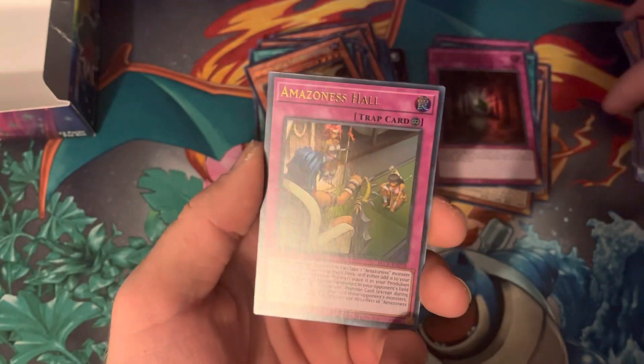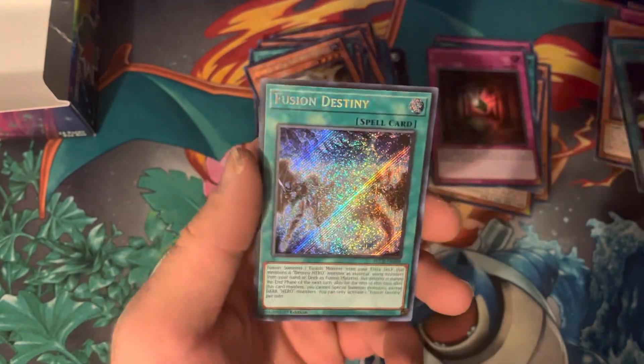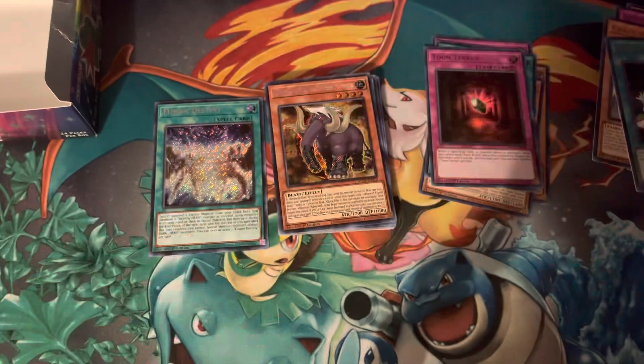Alright, this is the last pack. Can we get some last pack magic here? Come on, give us the Exodia Head. We only got a Fusion Destiny. Did we pull that one already? Yeah, that's what I thought. We started the box with a Fusion Destiny and we ended it with a Fusion Destiny. How fitting.